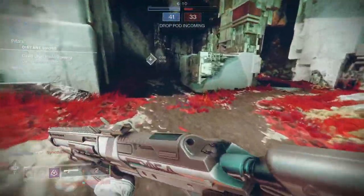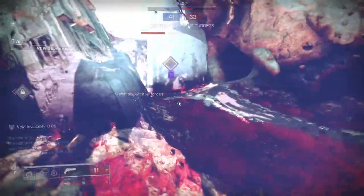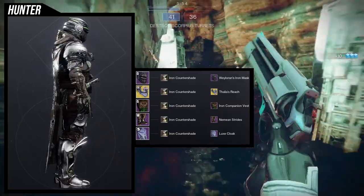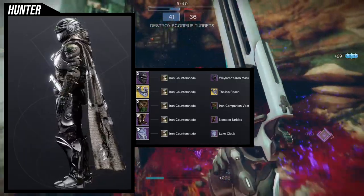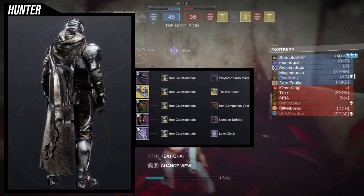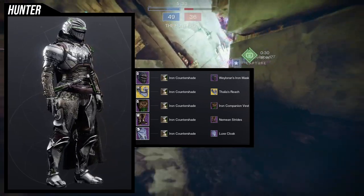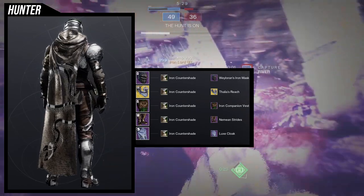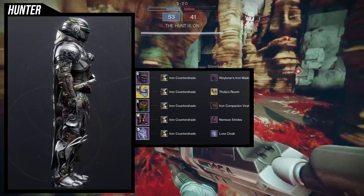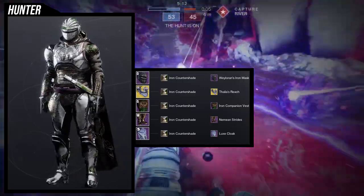For the example sets, we're going to be looking at my Hunter, Titan, and Warlock. The interesting part is how I use the shader. The Hunter set is leaning hard on the Iron Counter Shade's chainmail effect. As you can see from all the pieces I'm wearing — Warloren's Iron Mask because I'm going for a knightly look, Thalia's Reach for the chest piece, Iron Companion Vest because I like the chainmail on the stomach going all the way down, and the Lux Cloak which I always pair with Warloren's Iron Mask. This one goes heavily on the chainmail.